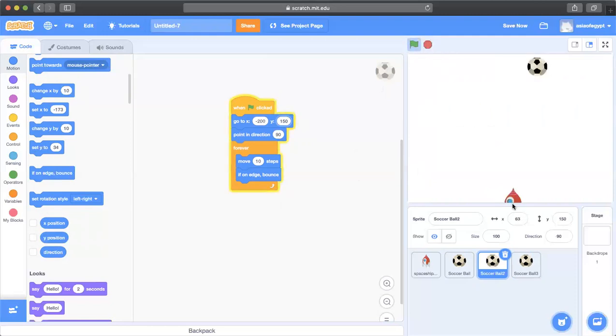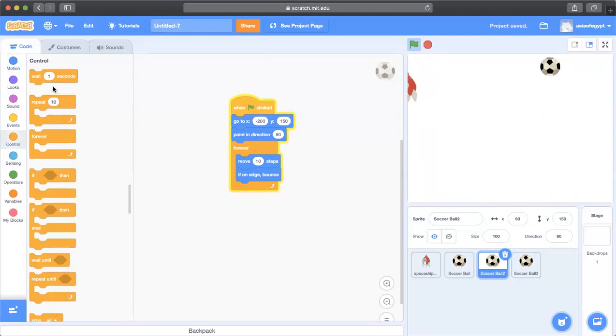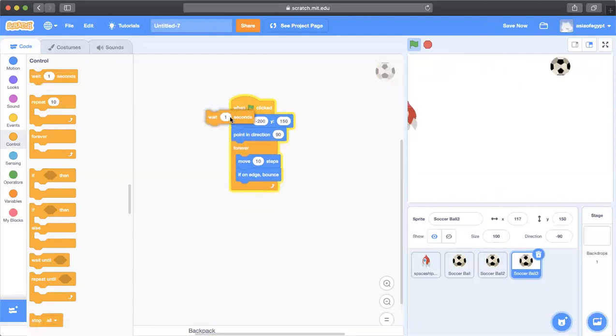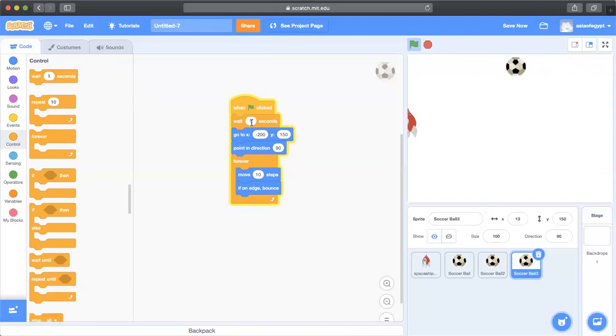They're all appearing at the same place because they have the exact same code. To make them appear at different times, I'll go to Control and add a 'wait 1 second' block for the second ball and a 'wait 2 seconds' block for the third. Now I can see all three balls bouncing on screen at different timings.